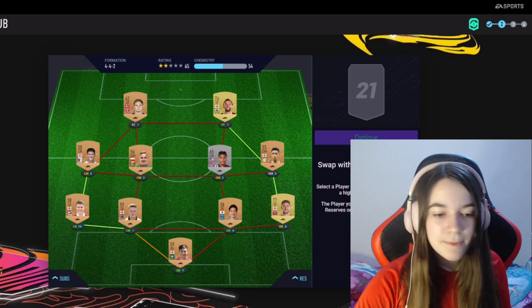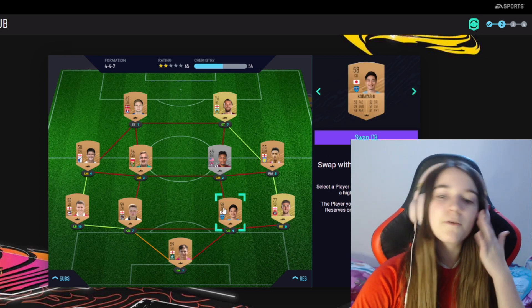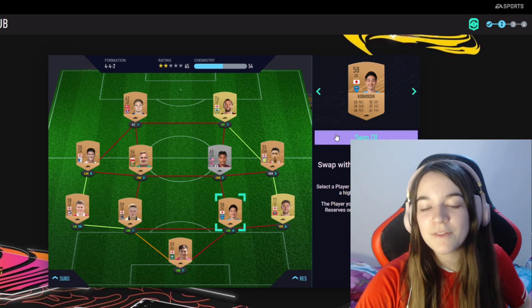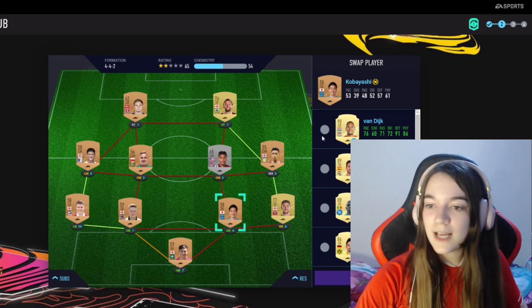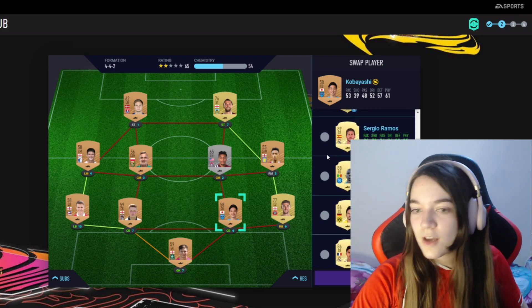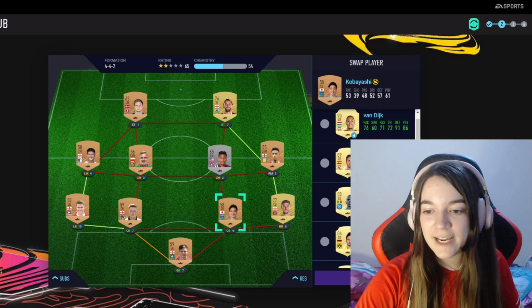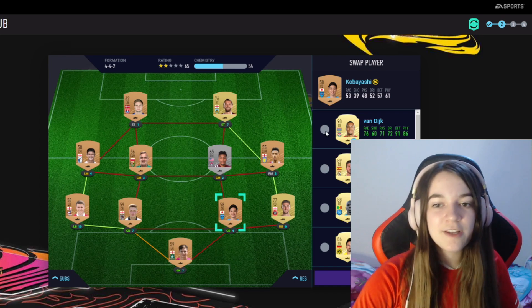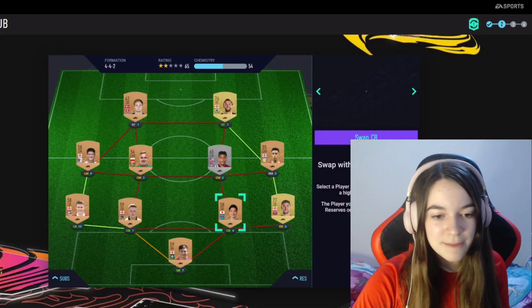Now we have to pick a loan player. We have to get rid of somebody from the team. We're gonna get rid of this central back because he doesn't really fit in the team that well. We got Van Dijk, Sergio Ramos, Koulibaly, Hummels, and Varene. We're gonna go with Van Dijk because, like I said, we are making a Premier League team and he fits in the team the best.